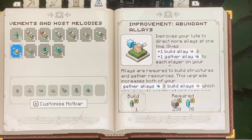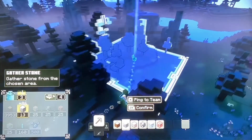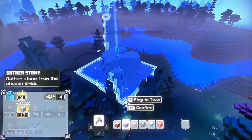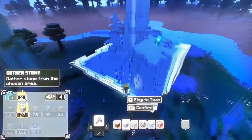Next up we have the Abundant Allays Improvement, which gives you one extra Blue and Gold Allay for every Improvement that you build, which simply means you will be able to collect more resources faster and build more buildings at the same time.